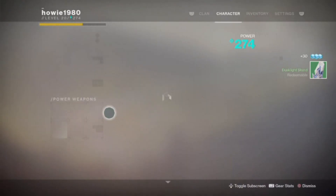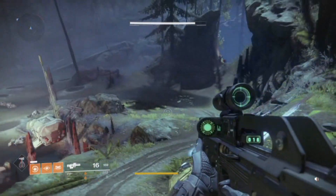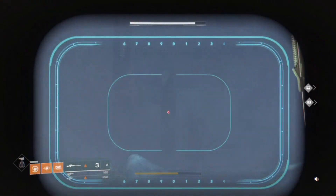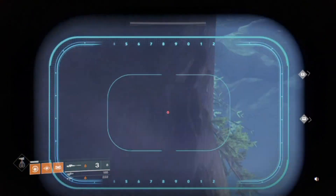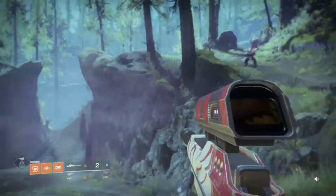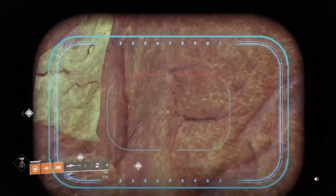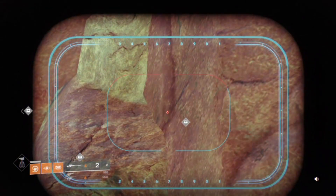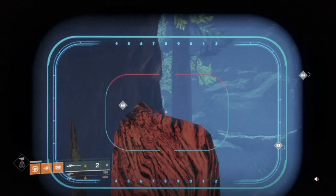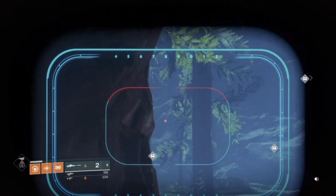One other quick tip: if you have the ghost that shows you where chests are, you can detect chests. If you open up your sniper rifle and look around, you can see on the map there are some chests. Right over there on the other side of that rock is going to be a chest, and way over there somewhere — there are three here and one over that way.